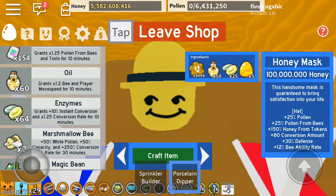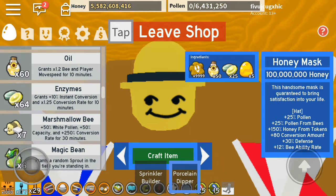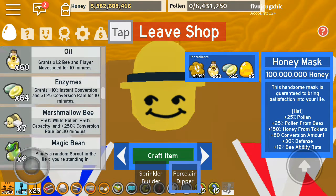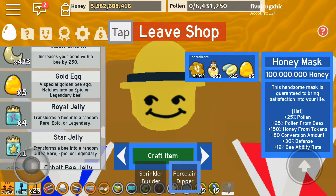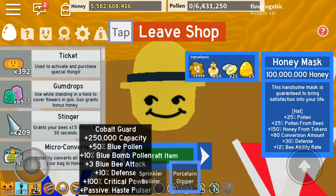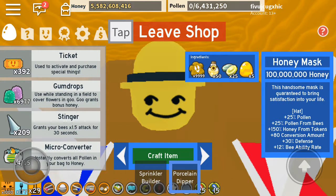Anyway, 25 enzymes — but I have way more than that — and then five golden eggs, which took my tickets. I literally bought it, and 100 million honey, which means we'll have about 400,000 left.